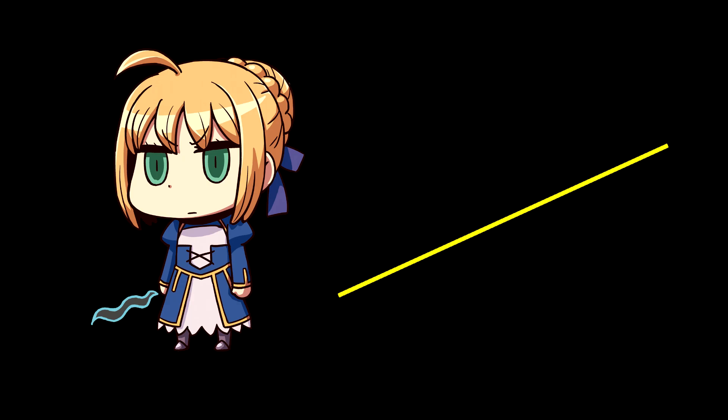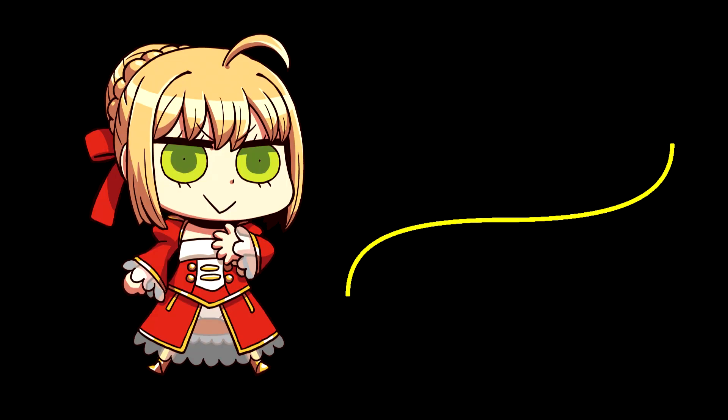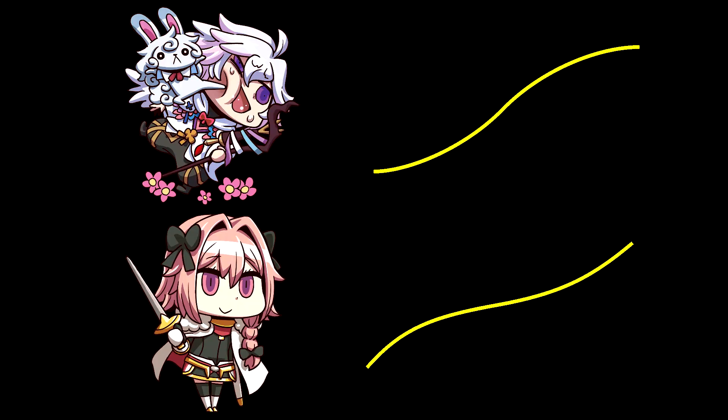Linear is pretty self-explanatory — servants with this growth curve gain stats at a steady rate. Servants with an S-Curve don't gain a lot of stats at the beginning and end of their growth, but they skyrocket in the middle. A Reverse S-Curve is just what it sounds like: these servants have high stat gains at the beginning and end, but stall out for a while in the middle. Semi-S and Reverse S-Curves are less extreme versions, being somewhere between their full counterparts and the linear curve.